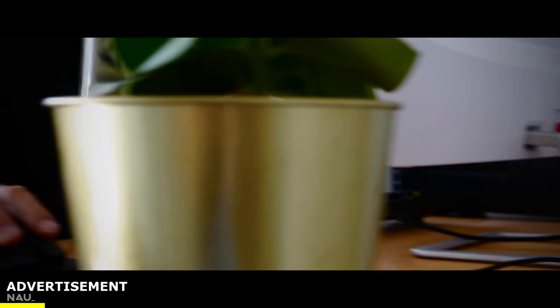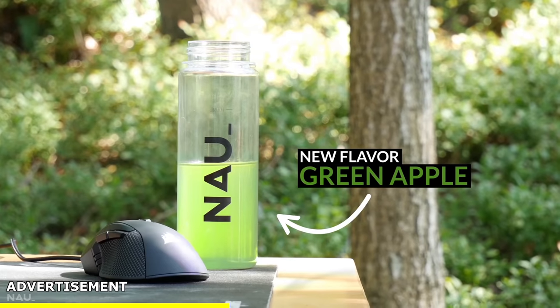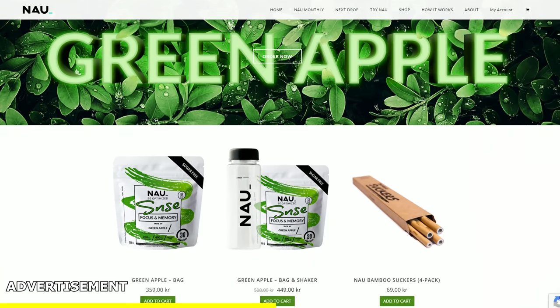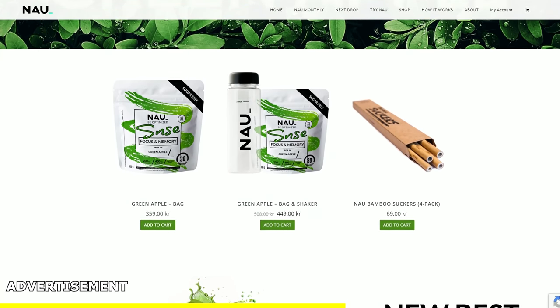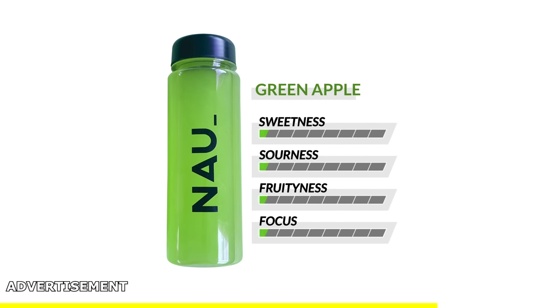Speaking of juicy, here's Naudrinks — a focused drink with healthy ingredients, no taurine, no caffeine, and with 4 different flavors. Their latest is called Green Apple, which is sugar-free and happens to be my favorite. Naudrinks keeps me focused at night and I can definitely vouch for it. Click on the link below to get to their shop, and if you want my recommendation, get the Green Apple.